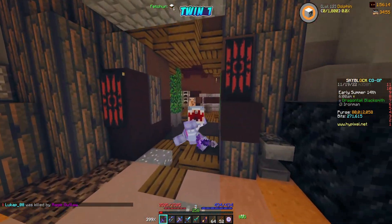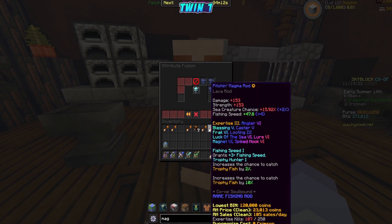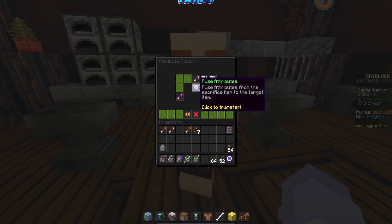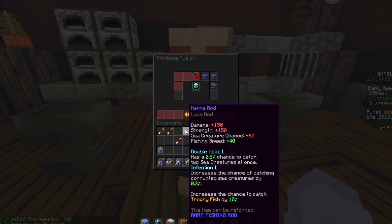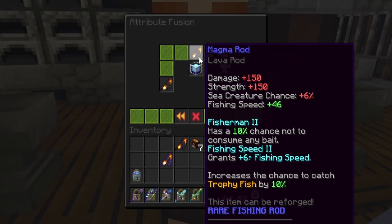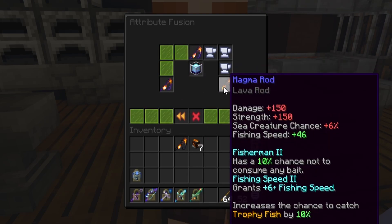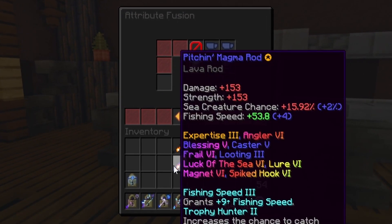I'm in the barbarian faction right now and my brother will be in the mage faction, so it'll look a little different. We're looking for attribute fusion — let's click on that, add our rod, then add the other rod on the other side. It gives us fishing speed 2 and trophy hunter 2 — no way, confirm! We can combine two more rods to get fishing speed 3.